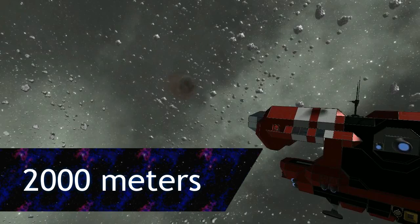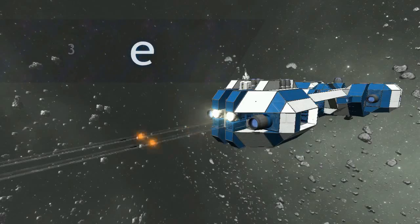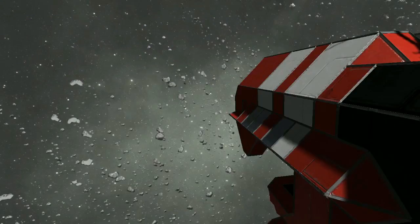At 2 kilometers, neither ship can engage the other. Rockets self-destruct short of either ship. At 1,835 meters, the ships are within rocket range of each other. Dodging is still possible, as it takes over 3.5 seconds for the rockets to reach the target ship.